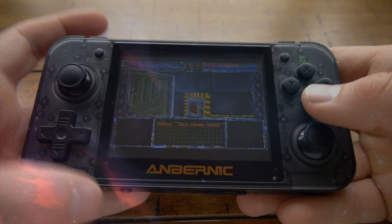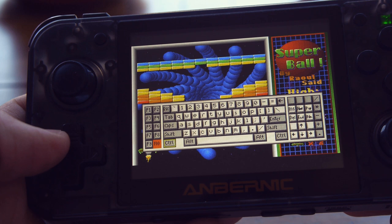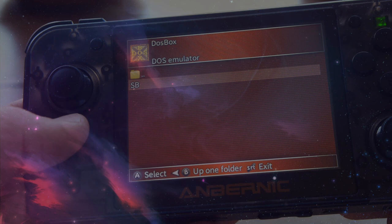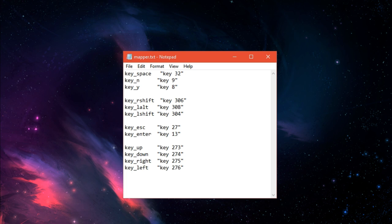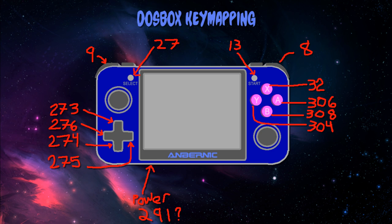DOSBox has a built-in key mapper UI, accessible by pressing Ctrl and F1 on the keyboard at the same time. However, when you do this on the RG350, DOSBox crashes. No problem — we can manually create key mappings. A key mapping file has the keyboard commands in the left column (spacebar, shift, alt, control) and the corresponding RG350 button key numbers in the right column. For example, the spacebar is mapped to key 32, which is the X button. I made a diagram of the key codes for the RG350, which are basically identical to the GCW Zero's hardware. One difference is the RG350 has two sets of trigger keys, so I don't know the key codes for L2 and R2.